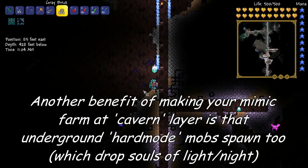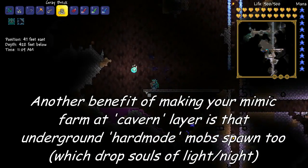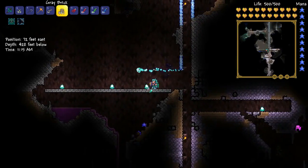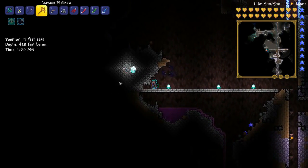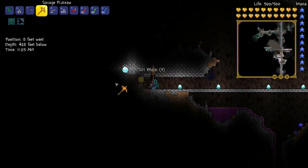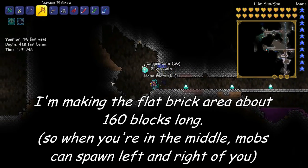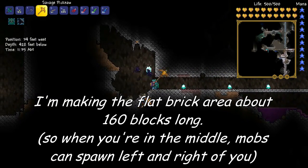So the first thing we're going to do is just build a long straight platform. I find that mimics have a good chance of spawning on nice flat areas. They can spawn anywhere obviously, but it's nice especially for you as well to just have a really flat area to move back and forward on, which can really help all your farming for them too.